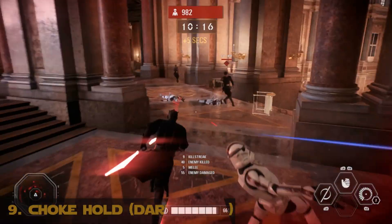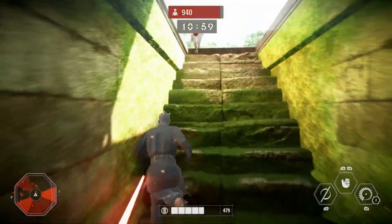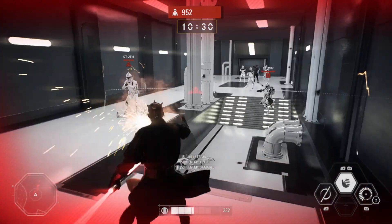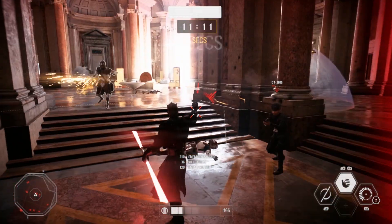At number 9, it's Darth Maul's chokehold. The chokehold takes Vader's choke and Luke's push and essentially combines them. It's perfect for Darth Maul as it is a very quick change of pace from Maul's other powers. It allows Maul to show off his menacing side without leaving him too susceptible to attacks.